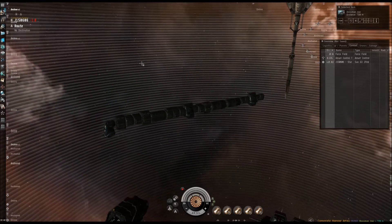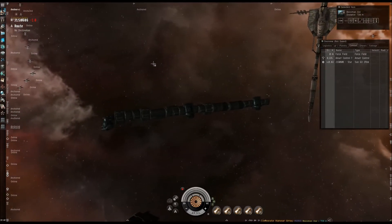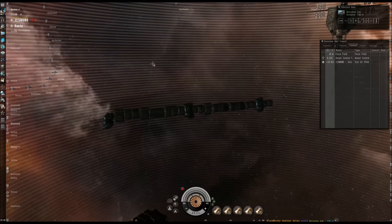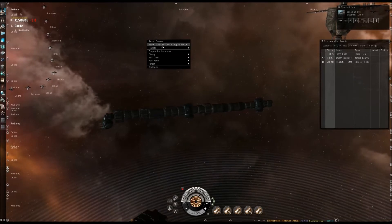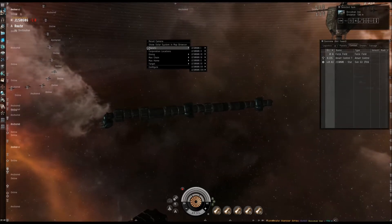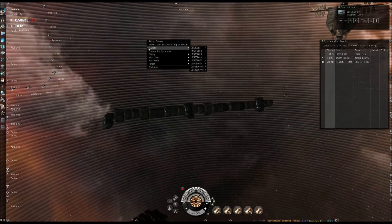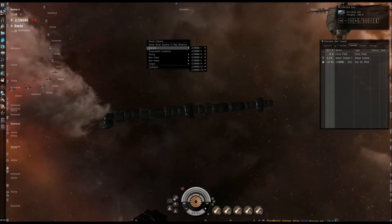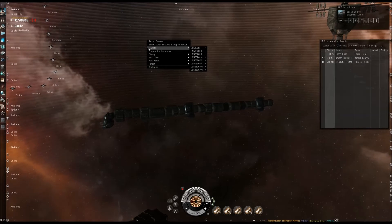Welcome to the second video of my two-part series on how I set up PI. This will be for the factory planet setup. The first one was just the extractor planet, which was super fast. This is going to take a little bit longer because of how many clicks I have to make. We're making coolant, so we're going to take all of our P1, which is being picked up between all my other characters and deposited at another location, my SMA. When my factory character gets around to it, he takes the P1 and transplants it on the factory planet, which is then turned into P2 in the form of coolant. Then I export the coolant for ISK.